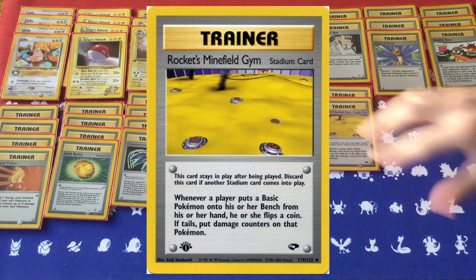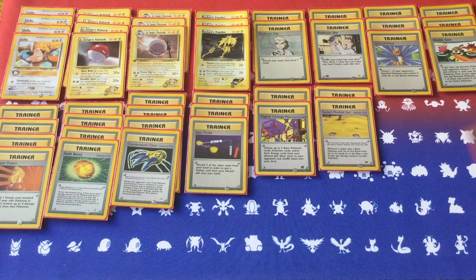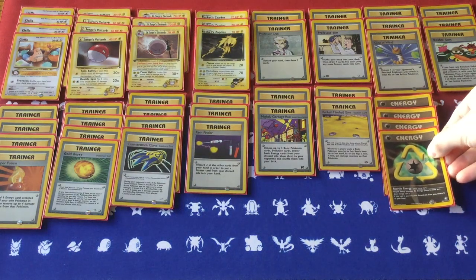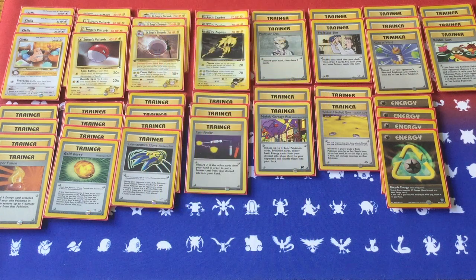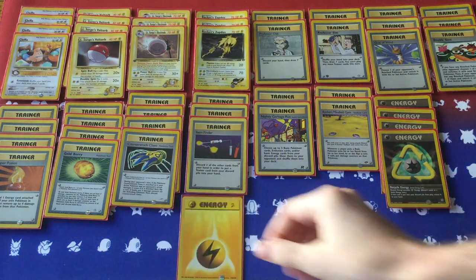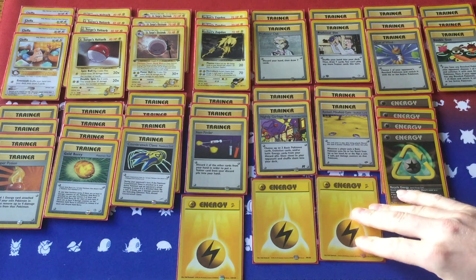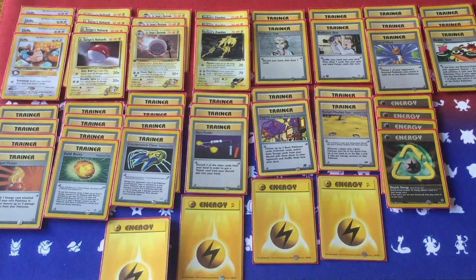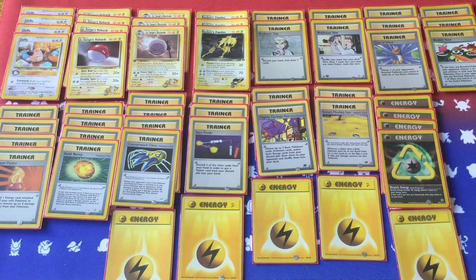Item Finder to reuse your Super Potions, your Double Gust, and your item cards so important to this deck. I'm also using Rocket's Minefield Gym, where when your opponent plays a basic Pokemon they flip a coin, and if tails they have to put two damage counters on that Pokemon. This is going to make them even more hesitant to attack a Lieutenant Surge Electrode, because if they're hitting the coin flips wrong and you're hitting the coin flips right, you're going to be dealing up to 60 damage to your opponent just for them playing a basic and attacking an Electrode.